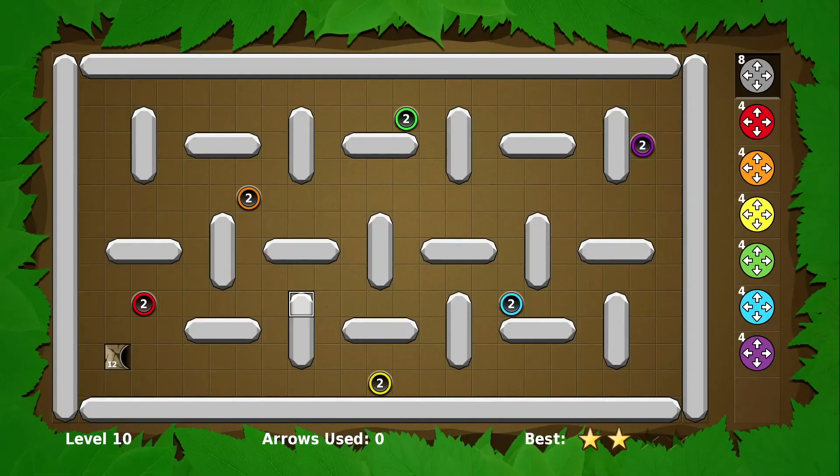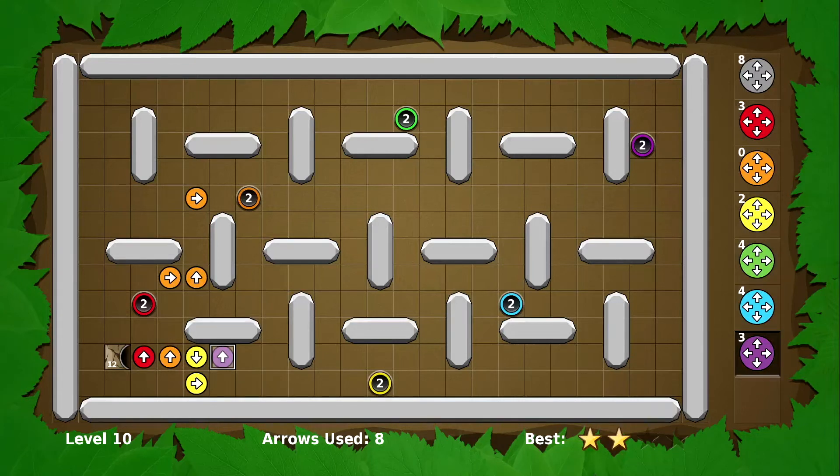Let's clear those arrows again and try a slightly different approach. Let's say orange still goes this way, let's try yellow there, and then let's try purple this way. Actually, we don't have to do the whole solution — I'll just put a couple more arrows. There we go. That's enough.